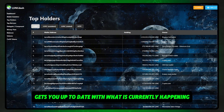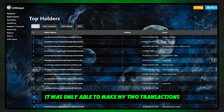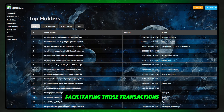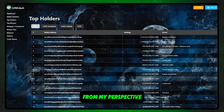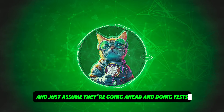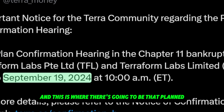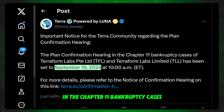I hope that gets you up to date with what is currently happening with the shuttle bridge. There is some news circulating that doesn't go into it deep enough and I feel like it's going to signal a lot of people to go in and try to make those transactions. I was only able to make my two transactions because the liquidity wallet facilitating those transactions actually had that amount in it. From my perspective absolutely nothing has changed timeline wise. We are still waiting for September 19th, 2024, which is where there's going to be that planned confirmation hearing in the Chapter 11 bankruptcy cases.